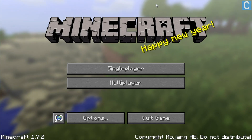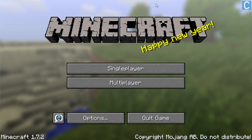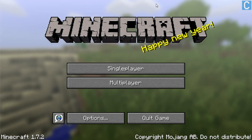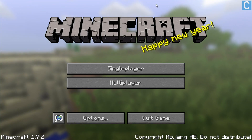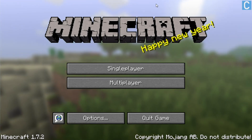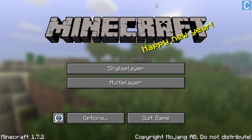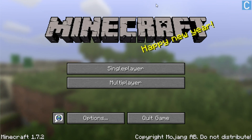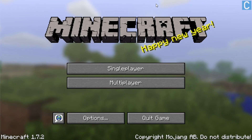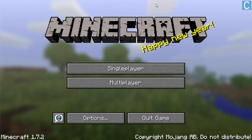Hey guys, it's Nick, the one and only Nick's Games. In this video, I'm going to be teaching you how to run Minecraft 1.7.2 and 1.7.4 with absolutely no lag. You do need to download a mod that is very easy to download — it's a one-click download and I do have a tutorial for you guys. It's linked in the top left-hand corner of your screen, in the description, and at the end of this video. So go check out that video, install Optifine, and then come back and this tutorial will work for you.